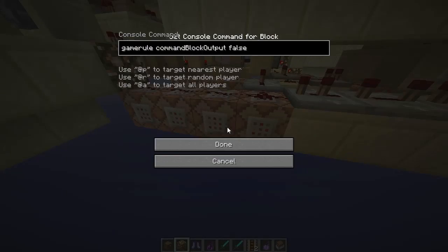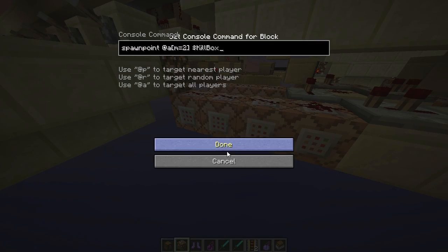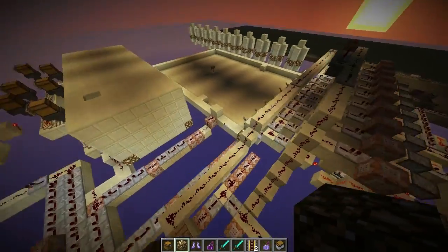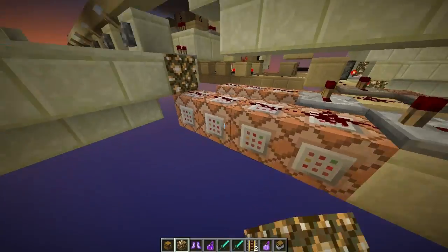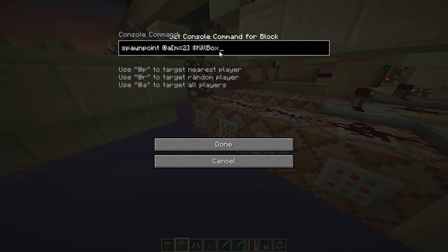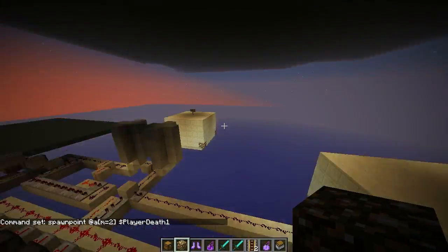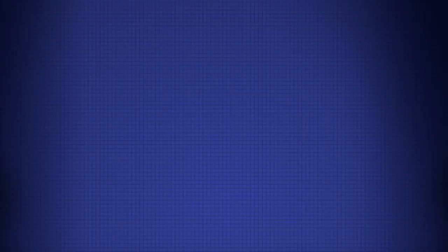Game mode is set to false just in case. Everyone's spawn point is set to player death one — so if they die they spawn there to register a kill, and then they get teleported to the kill box. That's the core logic.